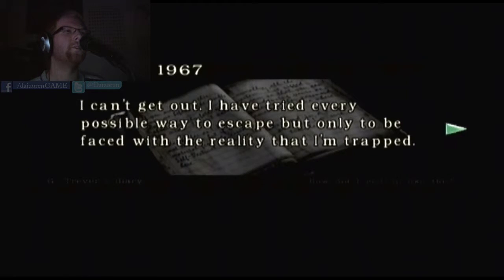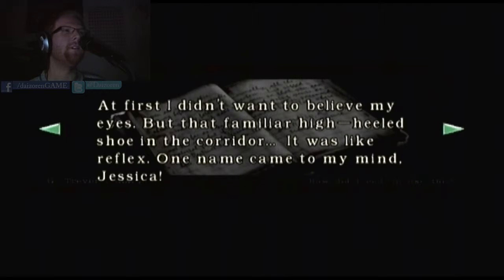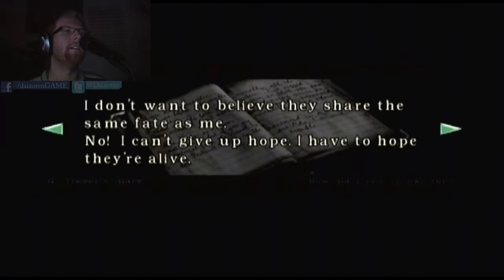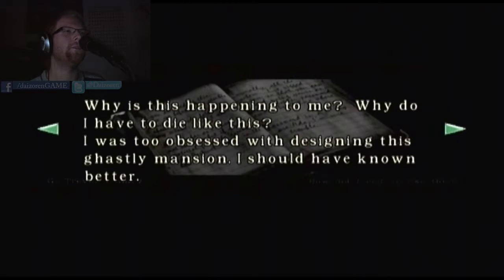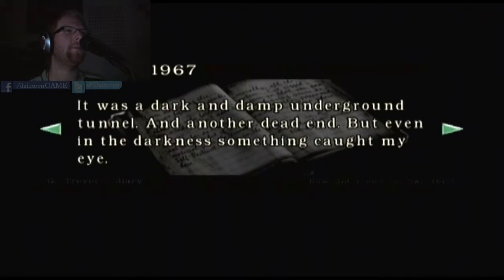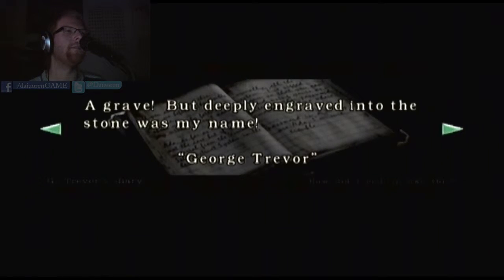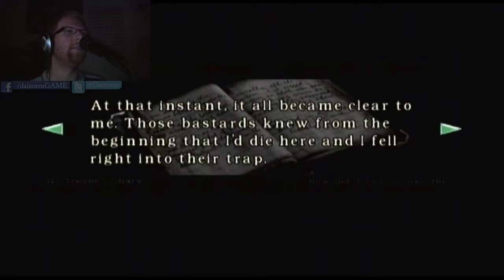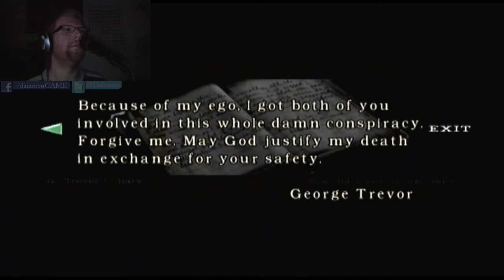Oh, wonderful. I can't get out. I've tried every possible way to escape, but only to be faced with the reality that I'm trapped. I've been everywhere — the laboratory with the large glass tubes filled with formaldehyde and those dark, wet, eerie caves. At first, I didn't want to believe my eyes, but that familiar high-heeled shoe in the corridor — it was like reflex. One name came to mind: Jessica. I can't give up hope. I have to hope they're alive. 1967, November 30th: I haven't had anything to eat or drink for the past few days. I feel like I'm going crazy. Why is this happening to me? Why do I have to die like this? I was too obsessed with designing this ghastly mansion. I should have known better. 31st: It was a dark and damp underground tunnel. Another dead end. But even in the darkness, something caught my eye. Carefully, I lit the last match. I had to see what it was. A grave. But deeply engraved in the stone was my name — George Trevor. At that instant, it all became clear to me. Those bastards knew from the beginning that I'd die here. And I fell right into their trap. But it's too late now. I'm losing it. Everything is becoming so far away. Jessica, Lisa, forgive me. Because of my ego, I got both of you involved in this whole damn conspiracy. Forgive me. May God justify my death in exchange for your safety.